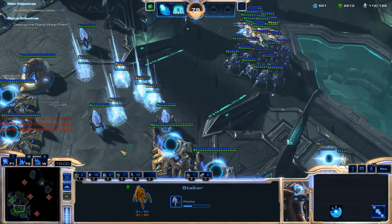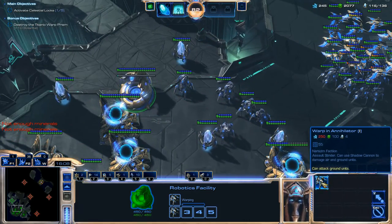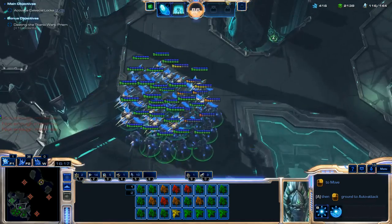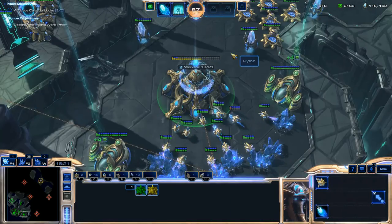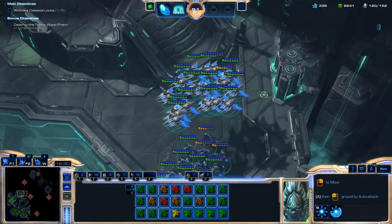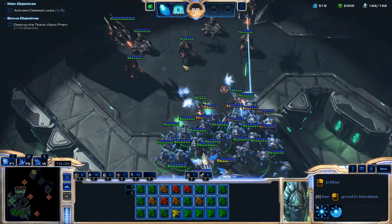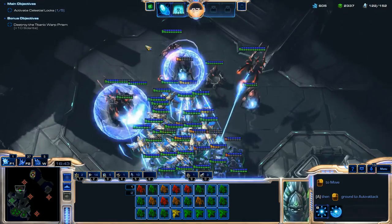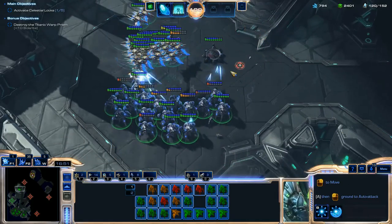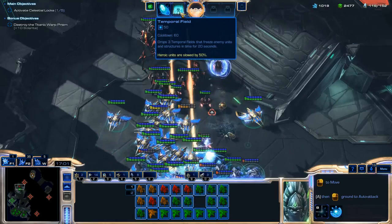Down by my expansion I'm going to create a wall of Gateways to act as a shield in front of my Photon Cannons and Khaydarin Monoliths for defense. This is really easy — I'm not having any problems. As long as you stay back and take your time, just pile up a 200-supply force and then move out. You'll be able to take one of these enemy bases.